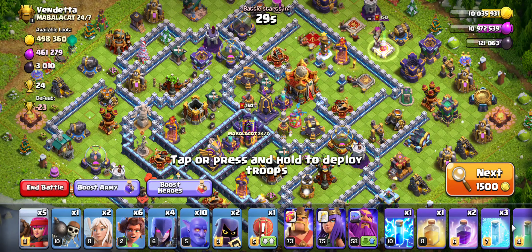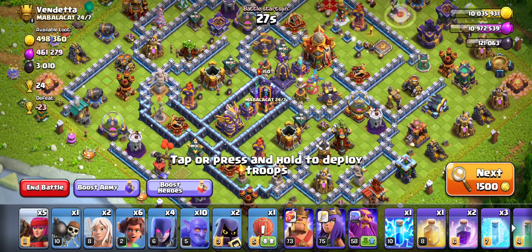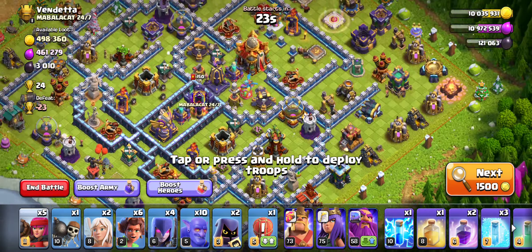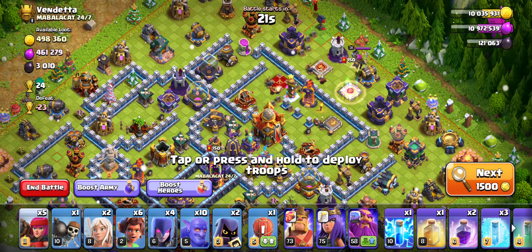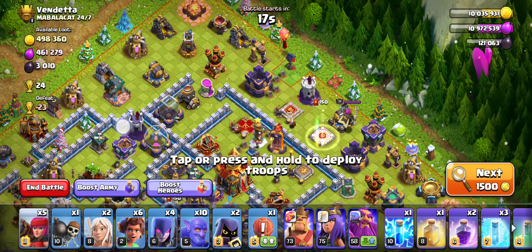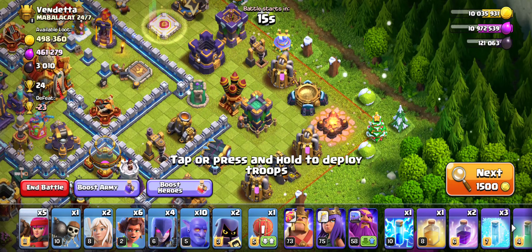All the bases I get are max bases. This guy's got max defenses — not too great on the walls, but I think I'll take it. So we're gonna figure out where we're gonna start. I think I'm gonna start in this corner and do a queen walk.